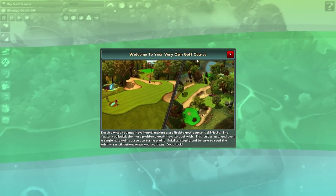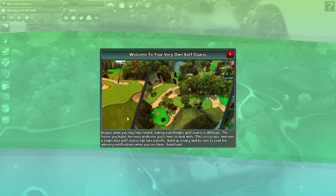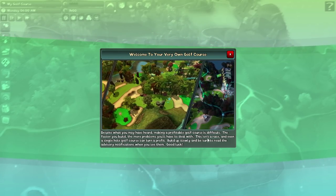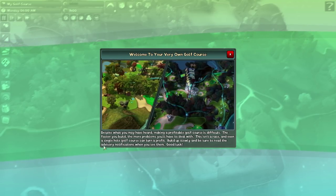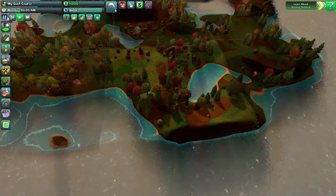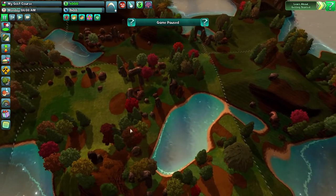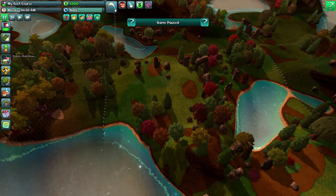Welcome to your very own golf course. Despite what you may have heard, making a profitable golf course is difficult. The faster you build, the more problems you'll have to deal with. This isn't a race, and even a single-hole golf course can turn a profit. Build up slowly and be sure to read the advisory notifications when you see them. So we're in the game - let's pause and have a little look around.